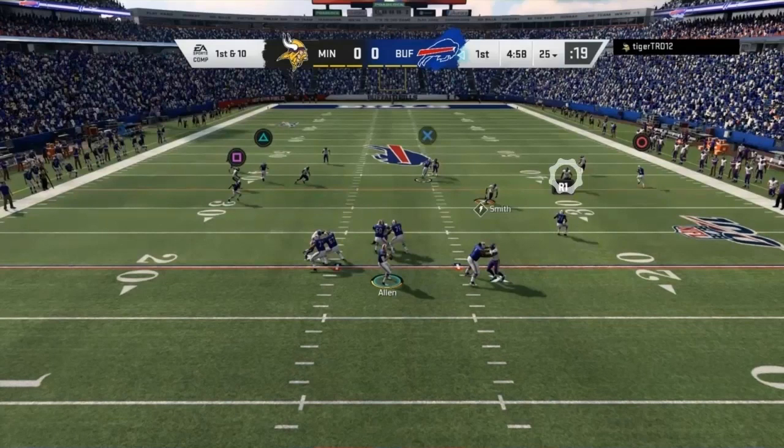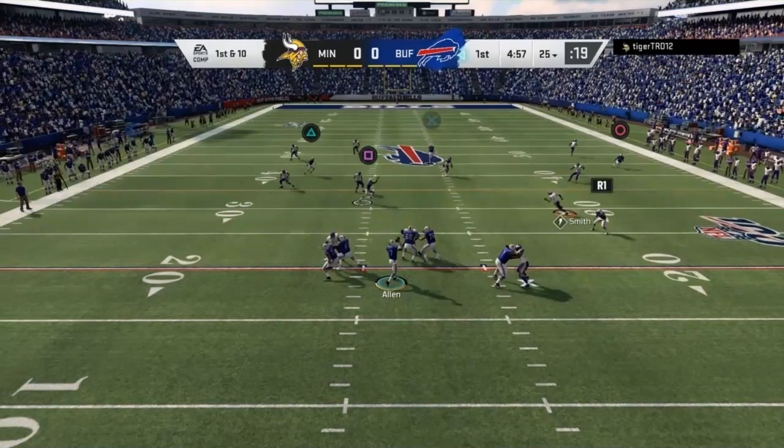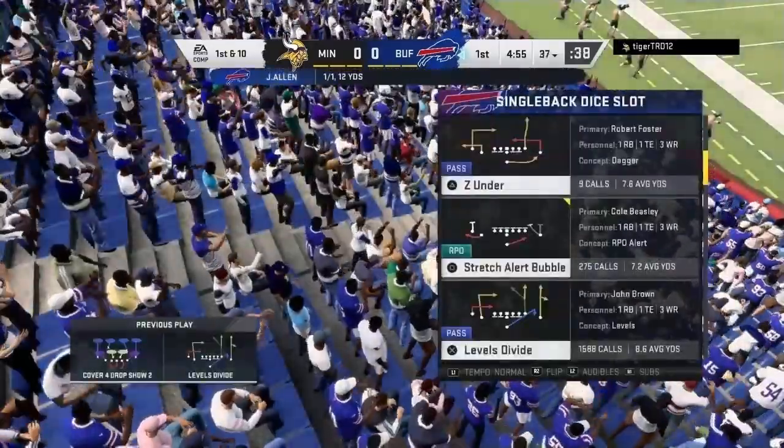I was keying the second defender, making sure he wasn't too far outside to affect the throw. Meanwhile, the safety who is the user is completely out of his zone — he should be deeper down the field. The high-low stretch to the left has our underneath receiver wide open too. Everyone is open on this play. I chose the least open person, but he was still open and the throw down the sideline should be makeable.